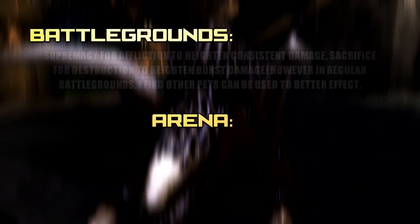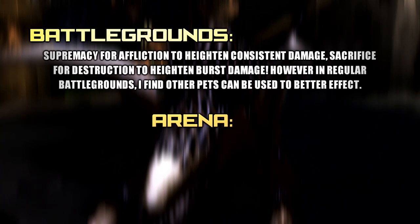So overall, if you are going to run with a Felhunter in Battlegrounds: Supremacy for Affliction, and usually Sacrifice for Destruction. But having said that, while using Sacrifice for Destruction is good in RBGs, in regular Battlegrounds I personally find that using either an Imp or a Succubus is best, just making use of the Felhunter via Grimoire of Service for a bonus Spelllock when it's really needed.